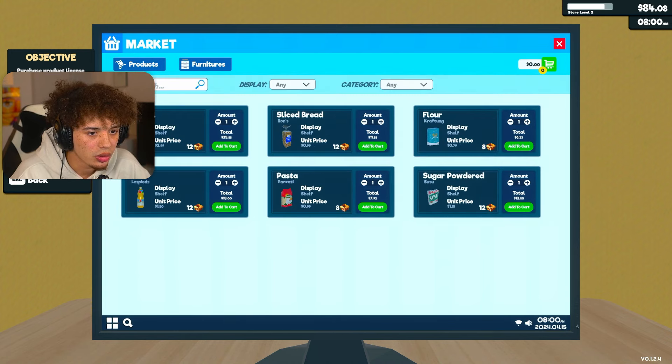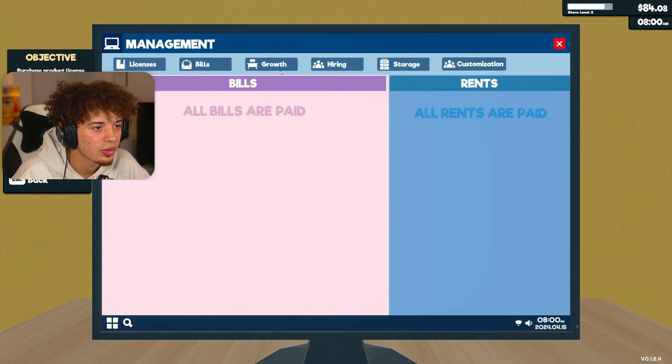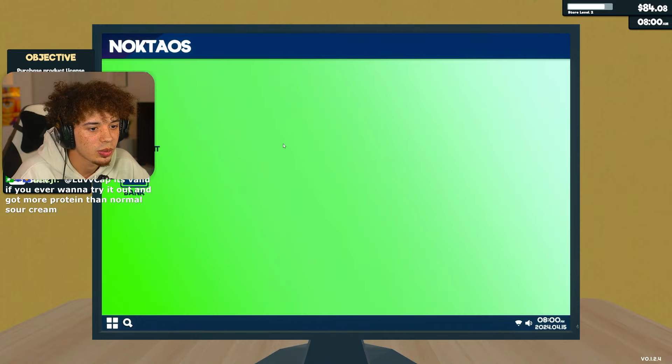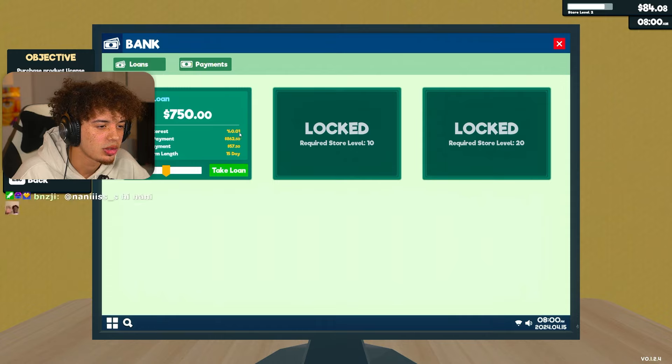Where did it say the bills were? Management. Oh, you can get licenses - that's cool, so you can get bleach and a bunch of different stuff. We paid all our bills and rent. Hiring - oh, we can get a cashier! We got to hire a cashier. We got to hire somebody. I'm looking to expand Crypt Mart out. What's in the bank? You can take a loan. Daily interest is 0.01%. That's not terrible.